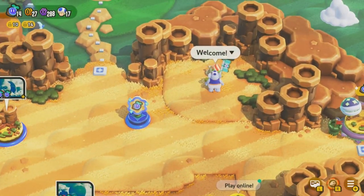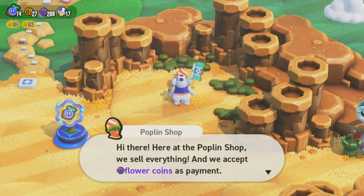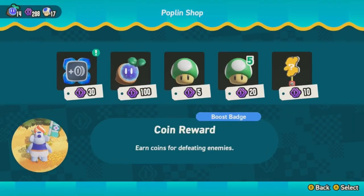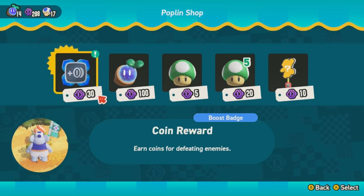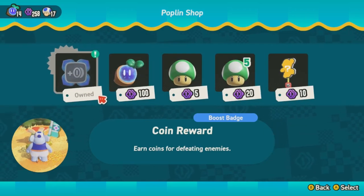Let's also take a look at this over here. Here at the Poplin shop we sell everything and we accept flower coins as payment. So we can buy a few things here. For one thing we can buy a new badge which will give us more coins for defeating enemies, so let's buy that. If you don't buy it here it will be available later on as well, but here's the first time we get an opportunity to buy it so we might as well.